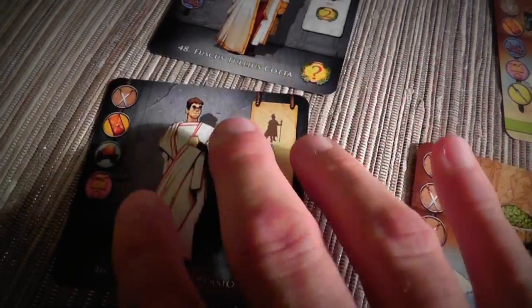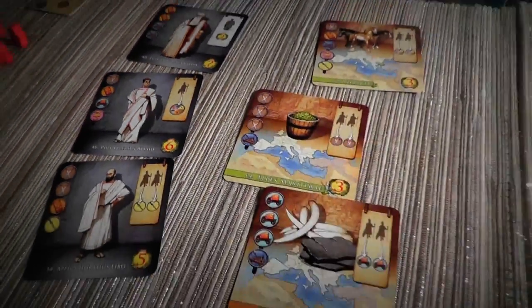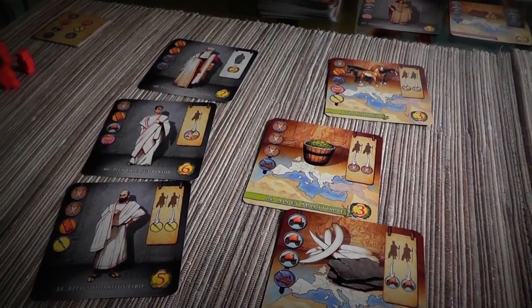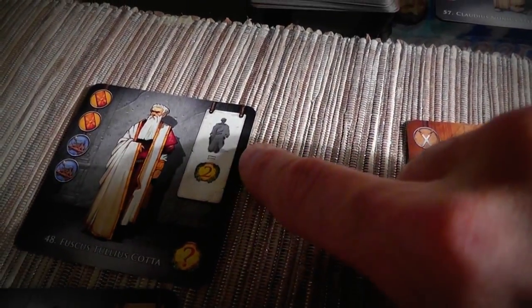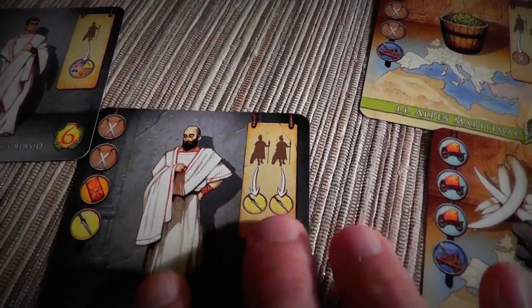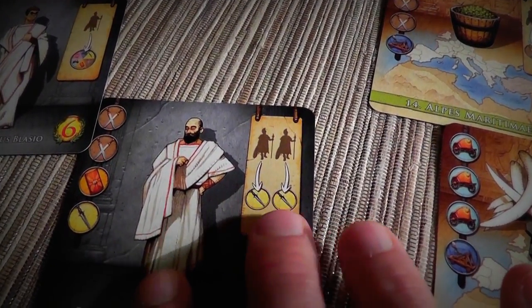To actually get this senator on my side, I need two cross swords, a shield — those are all very common — and a dagger, which is very uncommon. Whereas this guy has four completely different symbols I have to grab. Since I've got this senator who gives me bonus points for having more senators, I think I'm going to try and get a lot of senators. So I'm going to keep him, and I'll keep this one because he lets me place a legionnaire anywhere I want for free.